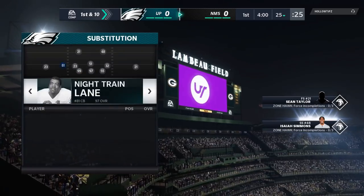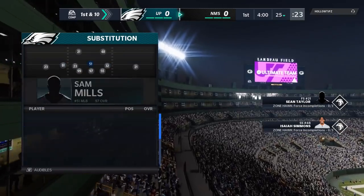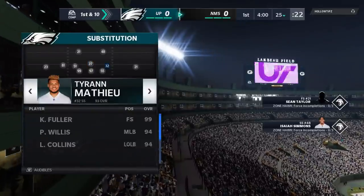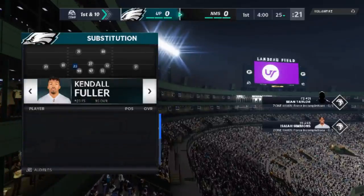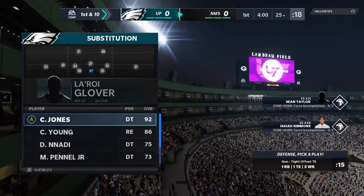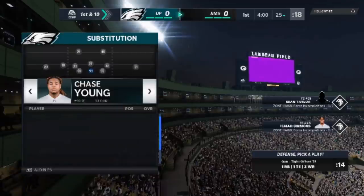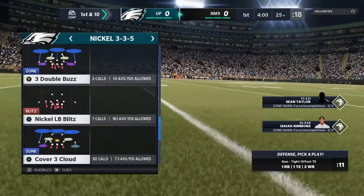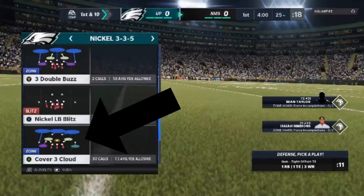The defense I've been running for the most part is a 3-3-5. I'm currently putting safeties at all my linebacker spots — running five safeties: Kendall Fuller, Malcolm Jenkins, and Tyron Matthew at the linebacker spots. I also put Derek Thomas, who's like a 93 speed, at defensive end, and I moved Chase Young inside to defensive tackle, so I have all speed all over the field. The defensive play I've been running most is the Cover 3 Cloud.